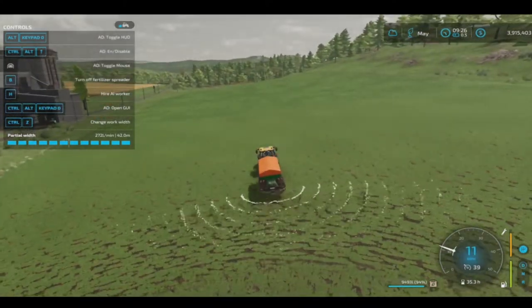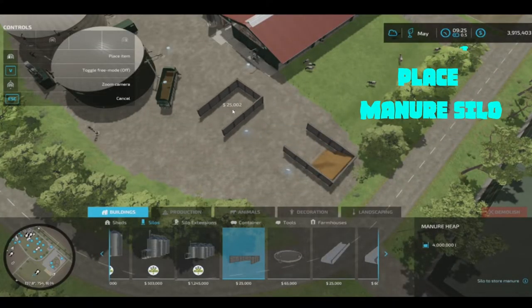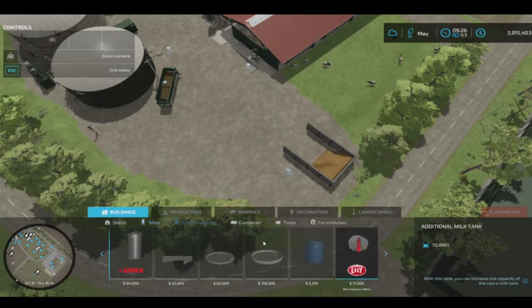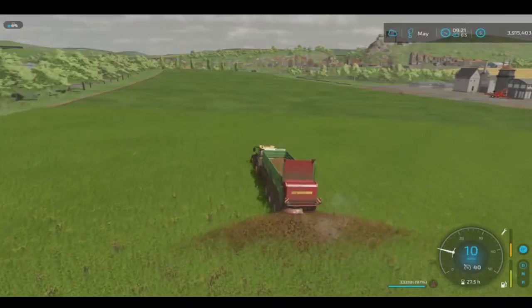This is a solid fertilizer setup, and you can also pick up both solid and liquid off of a trailer. I'm going to place one to show you — there are both extensions and the actual building available. Slurry ones had some problems; I had issues myself and I'm not sure if it's been fixed. Manure requires a special trailer just for manure.